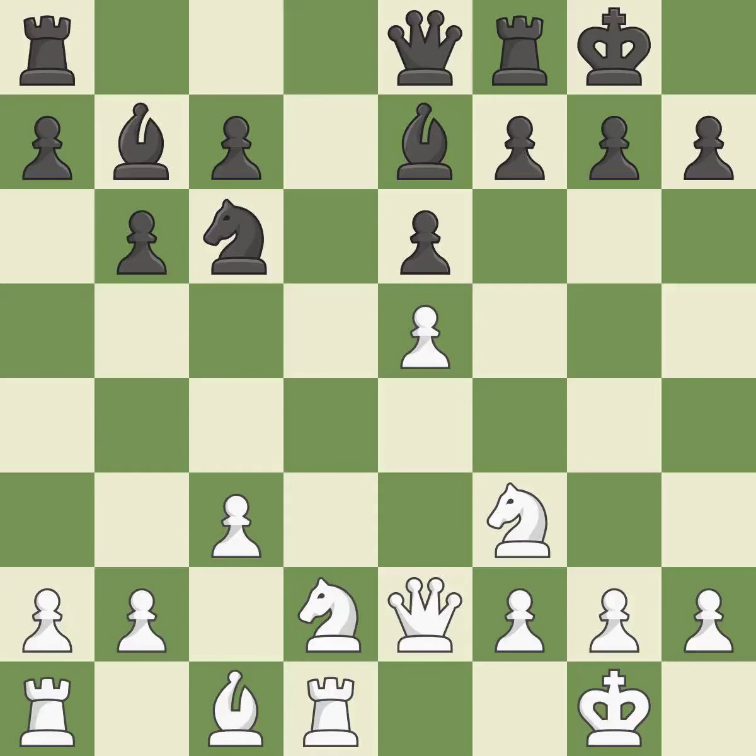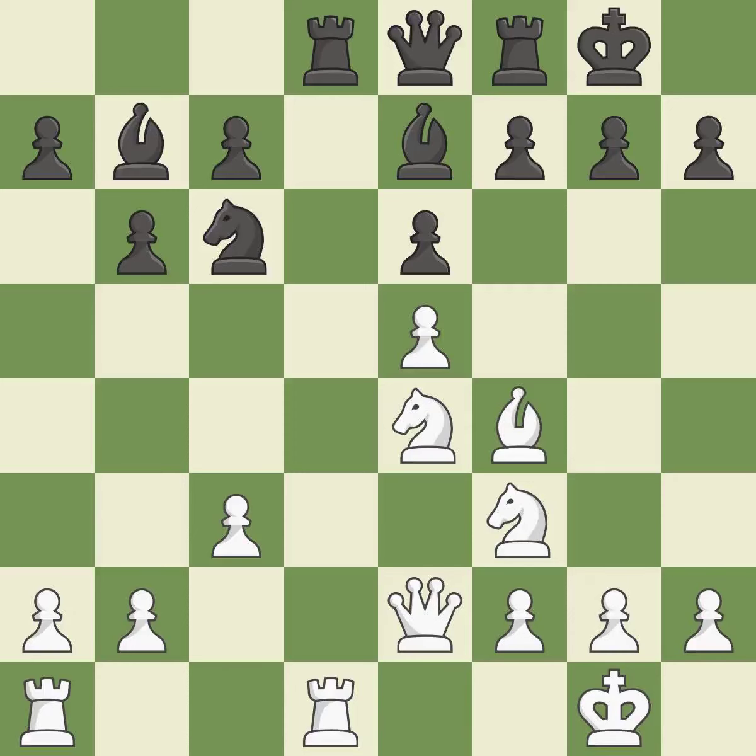This fianchettos the bishop by placing it on a powerful diagonal — it is best. The knight becomes more active as a result, gaining control over more of the board — it is ideal. This challenges the opposing rook for control of the open file. This threatens to win a pawn — it is excellent. There was only one good move in that position; this overlooks an opportunity to offer an equal trade of pieces — it is a mistake.